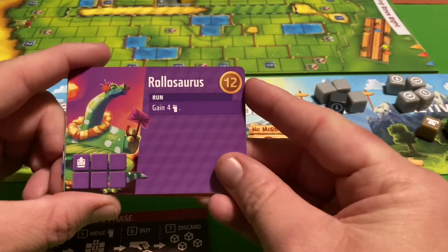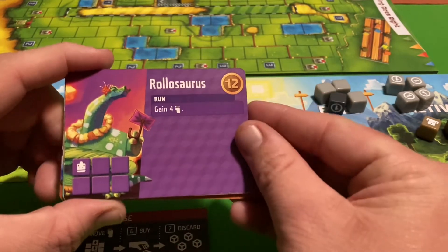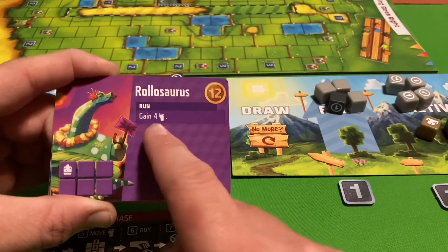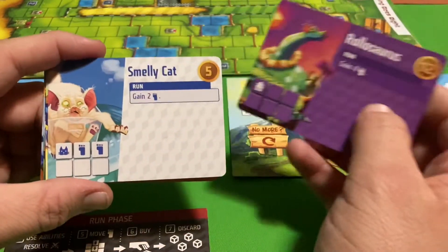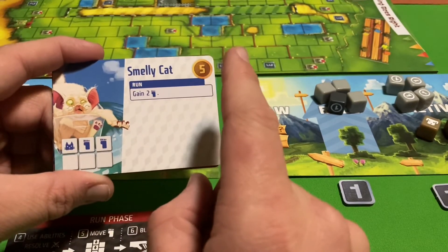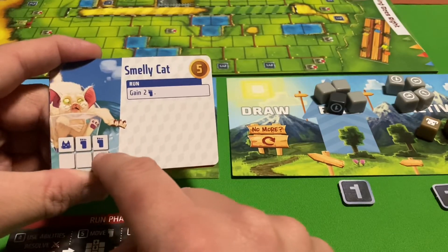Rolosaurus costs twelve money and only has its animal face on one side, so it's hard to roll. But if you roll it, you get to move four spaces — very powerful. Smelly Cat costs five money and has two foot symbols on two sides. Rolling a foot lets you move one space up the track, and rolling the cat face moves you two spaces. So there's a good chance of getting extra movement — Smelly Cat is really useful.